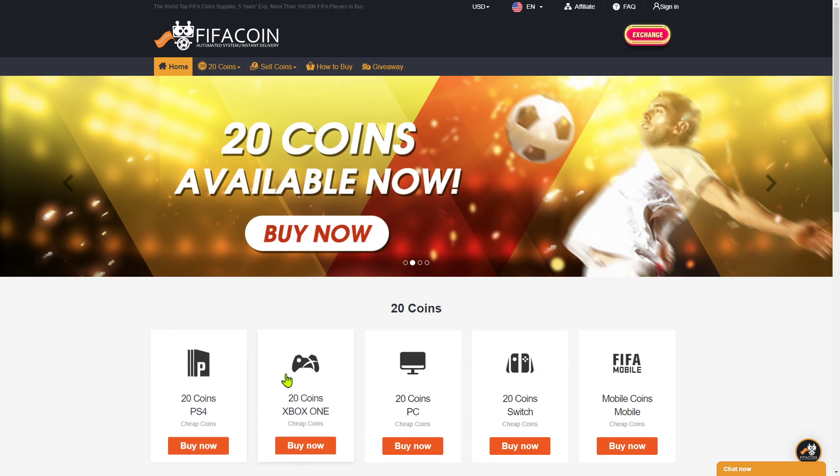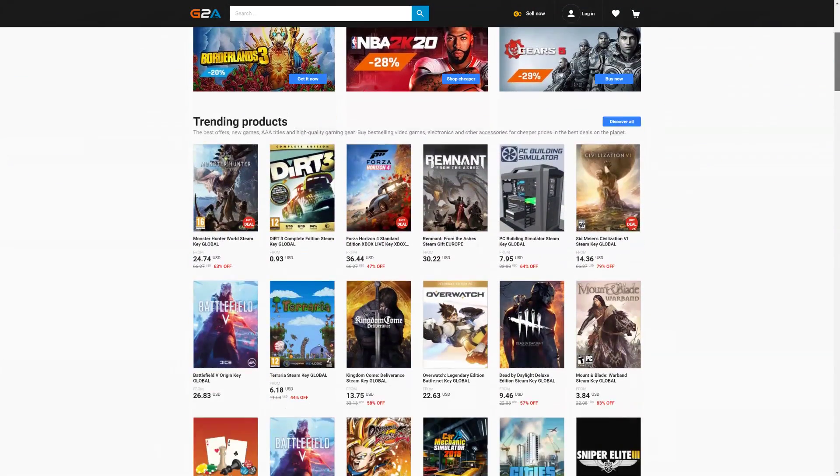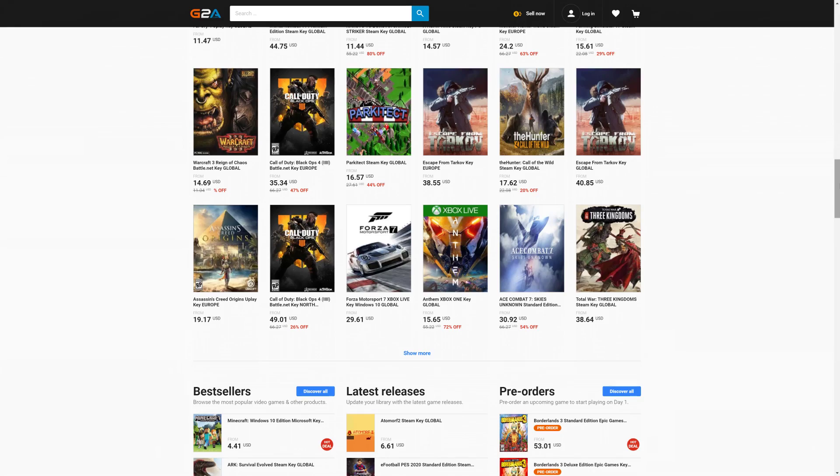Get your cheap and safe coins within 10 minutes from the cheapest place on the market. Follow the link in the description and use the code CRASSY for a huge discount. And if you wanna buy cheap game codes and prepaid Xbox and PlayStation cards, G2A is the place for you. Check the link down below.